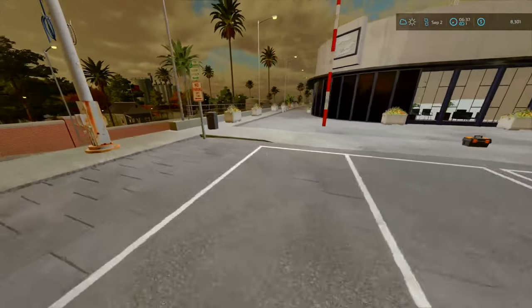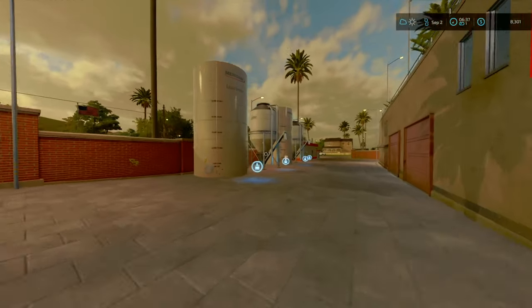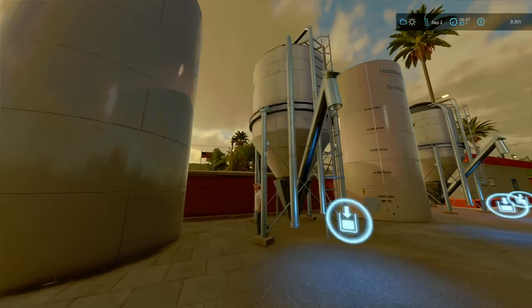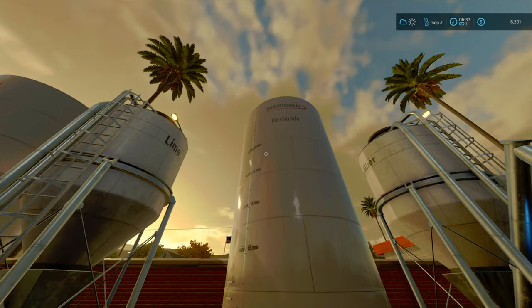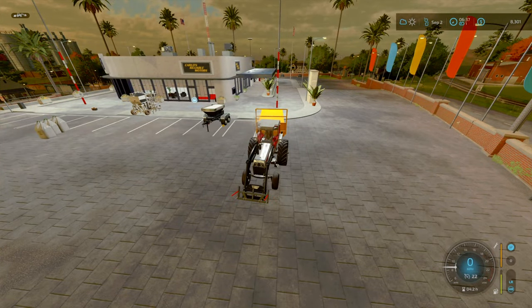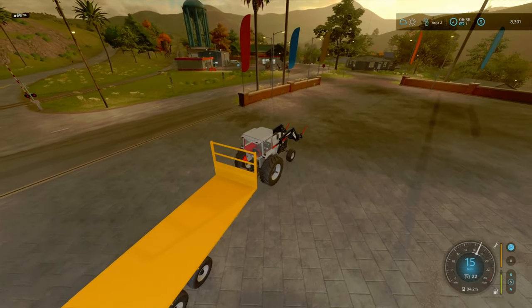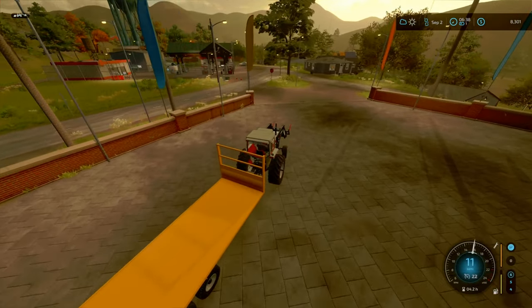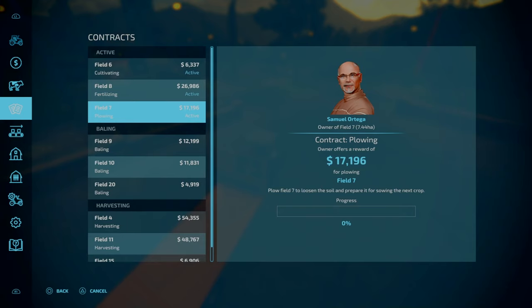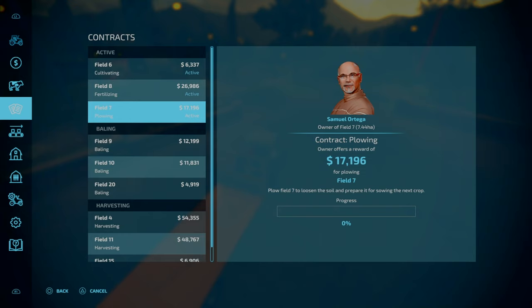I've noticed the dealership has purchaseable areas for lime, liquid fertilizer, herbicides, and solid fertilizer. The prices are actually slightly cheaper compared to what we'd be purchasing normally - maybe 100 to 200 pounds per thousand litres cheaper. We do have contracts for the day to deal with: a fertilizing contract on Field 8, a plowing contract on Field 7, and a cultivating contract on Field 6.